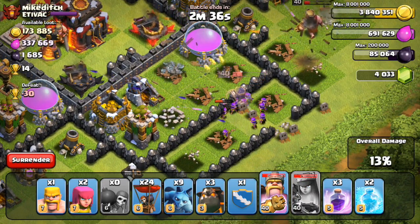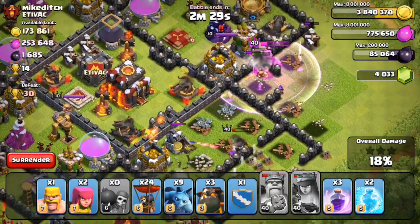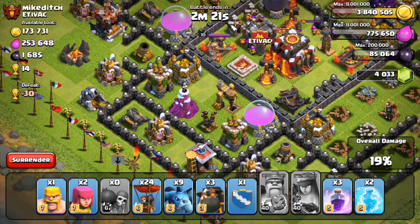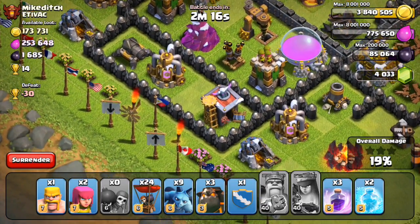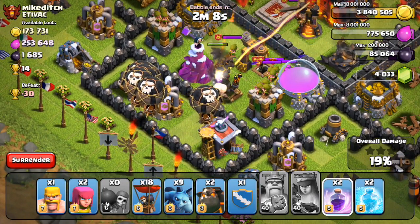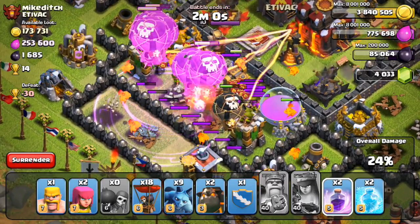King and queen are doing a good job. I'm really liking the new hero indicators — they're helping out so much. It's super easy to see when they're getting low, and I honestly don't even look at my king and queen anymore when I'm about to activate them. I literally just look at the icon bar because it's a lot more accurate. One of the air defenses is upgrading so I won't have to worry about that one, though my lava hound will run over to it later which is a bit annoying.